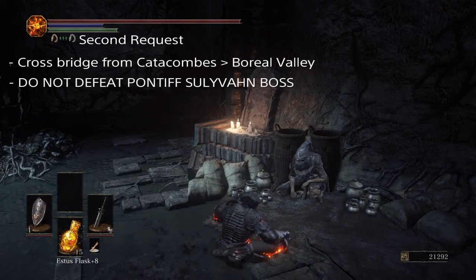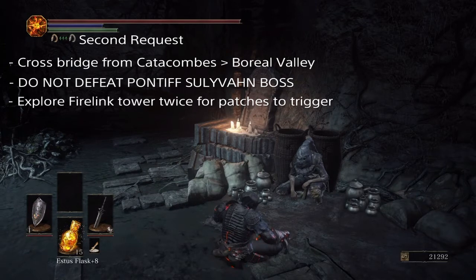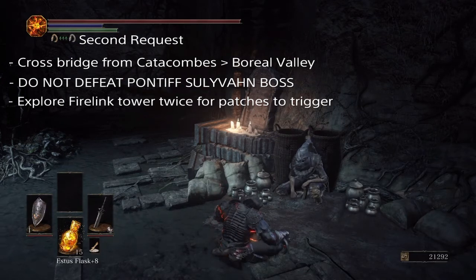The easiest option is to have Unbreakable Patches help him out. Unbreakable Patches will show up at Firelink Shrine after you've explored the tower for the second time. He will lock you in and upon escaping, you can confront him and forgive him, then he will become a merchant. While he is a merchant, if you send Greyrat off on his second trip and then tell Patches where he went, Patches will go and save him.